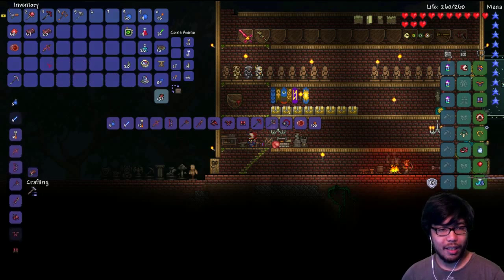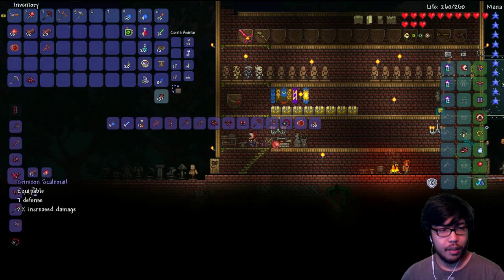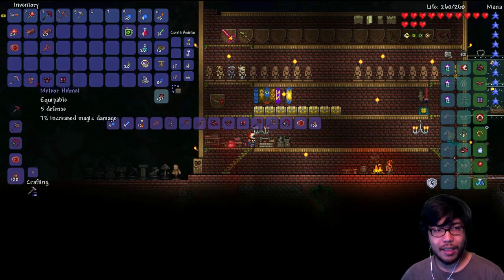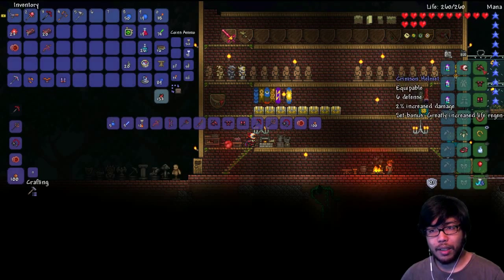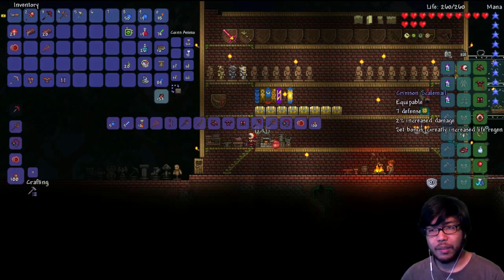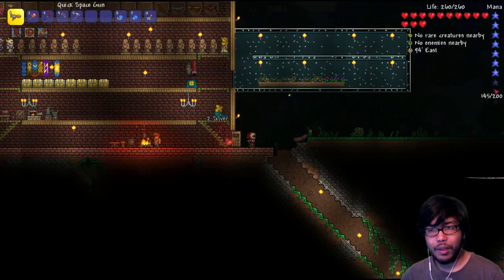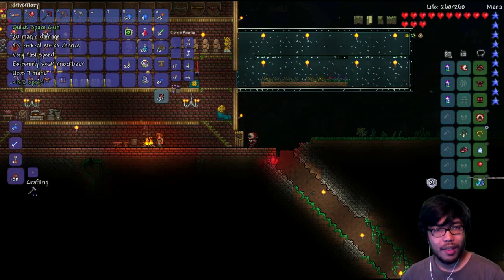I also want to make a Flesh Catcher to replace our iron fishing rod. Let's go ahead and make the Armorweave Helmet, Scale Mail, and finally the Greaves — now we have a full set. My defense is 18... my defense is now 21, so it's up by three, and we get the special ability of greatly increased life regen. It also gives me increased damage.